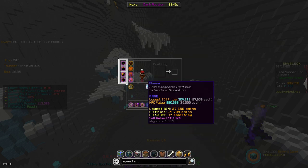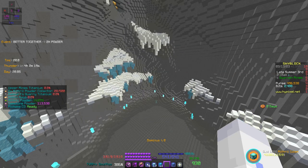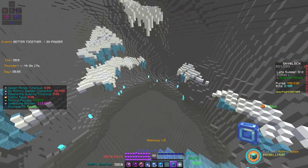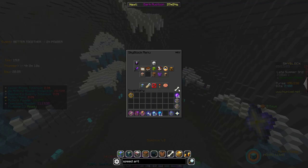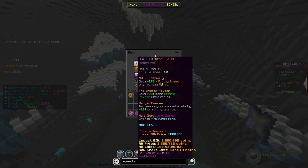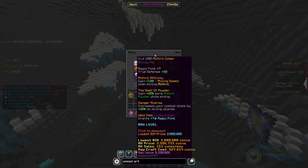I've been grinding just a little bit. You can also use Mana Flux, but personally I don't find it insanely helpful — or Overflux, whatever you want to use. I also have a level 100 Mythral Golem, because of that last perk that increases your combat stats by 20%. It's so good — it will do wonders.